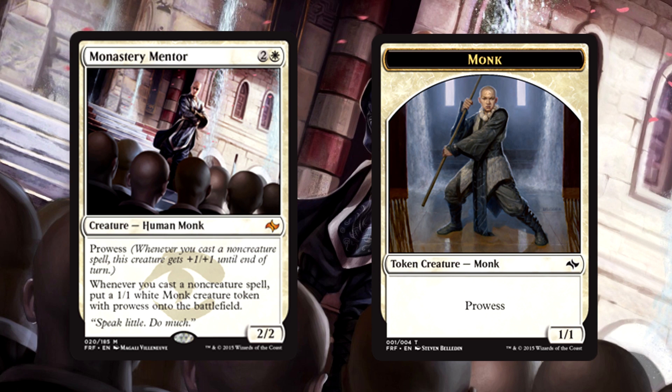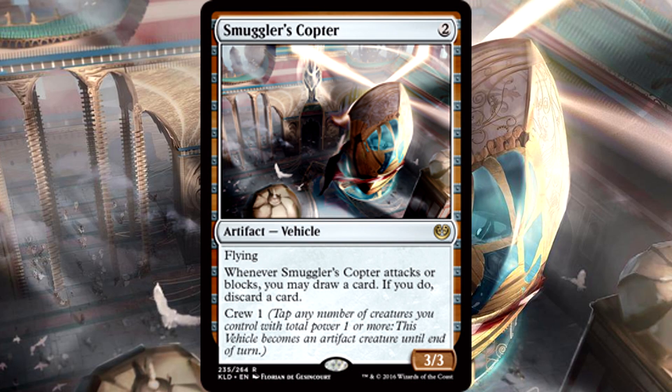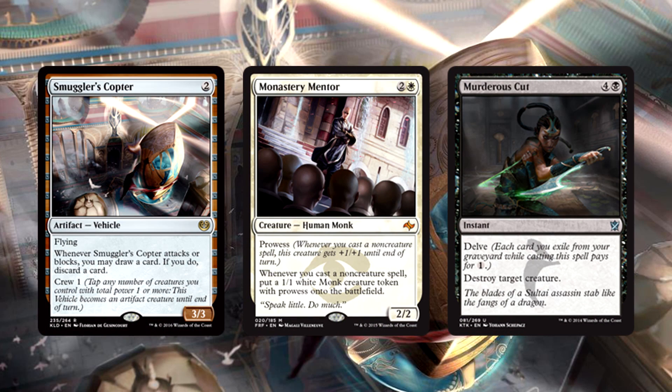If only there were another use for these 1/1 monk tokens. Smuggler's Copter is in this deck — three of them, no I'm not joking. The Copter, after having been humiliated by the Standard ban announcement, made its way to Modern and is now wreaking havoc. This is what separates a good deck from a great deck, this card right here. I can't even explain how hilarious it is that the Mentor tokens crew the Copter. Then when it attacks or blocks, you get to loot, and in this deck more loot effects are always good. Smuggler's Copter provides some serious pressure on board that your opponent is definitely not going to expect. It fuels your delve, gets you through your deck faster — a hilarious and effective inclusion, especially when paired with Monastery Mentor. Playing them together, trust me, it's amazing.